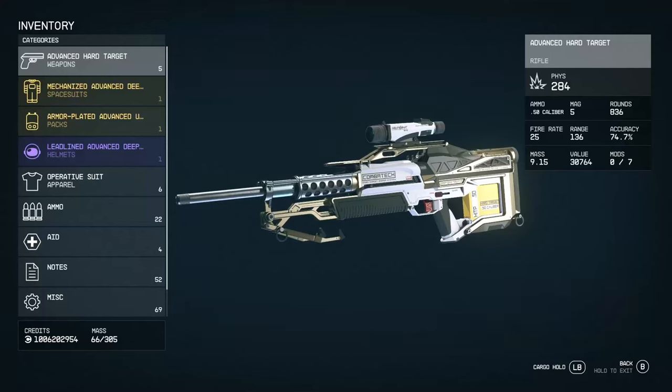Hello there and welcome to another Starfield video. This is going to be part three of our weapon series, looking at some of the more interesting weapons in the Starfield universe. This episode we're focusing on the rifles — be it sniper rifles or marksman rifles. Technically in-game, snipers and assault rifles are under one banner, but from a playstyle point of view there's a big difference.